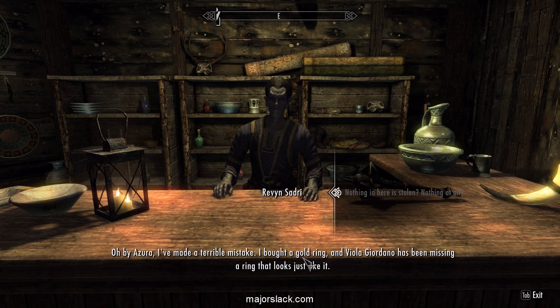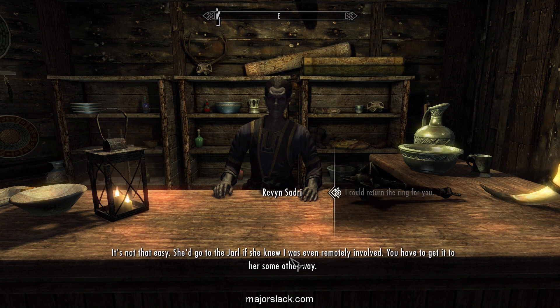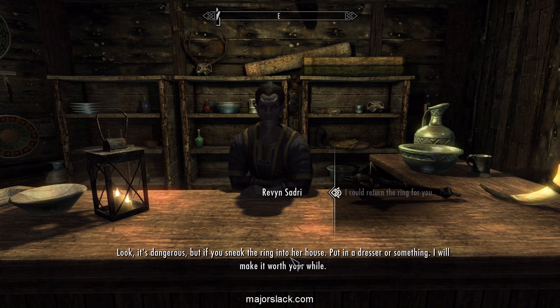What about Viola's ring? I made a terrible mistake. I bought a gold ring, and Viola Giordano has been missing a ring that looks just like it. Okay, I'll return that for you. It's not that easy — she'd go to the Jarl. Yeah, yeah. We'll do it. Don't worry, we'll take care of it.